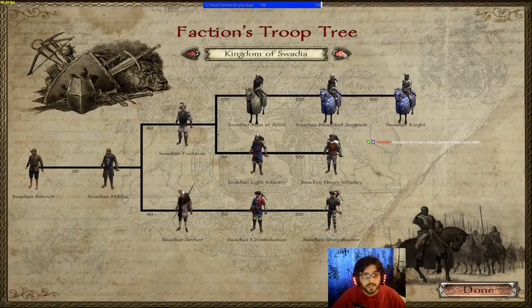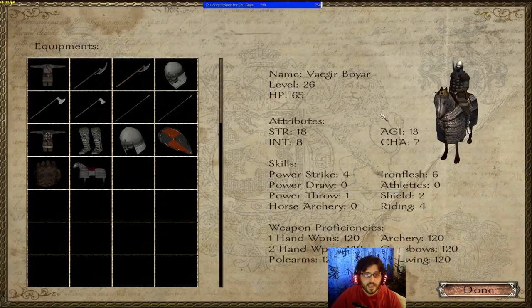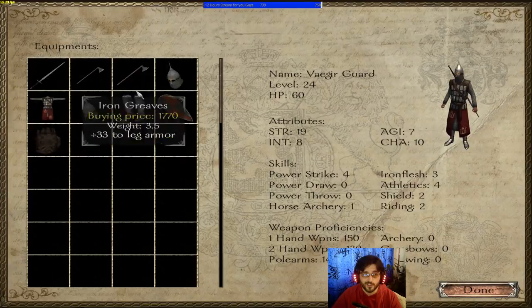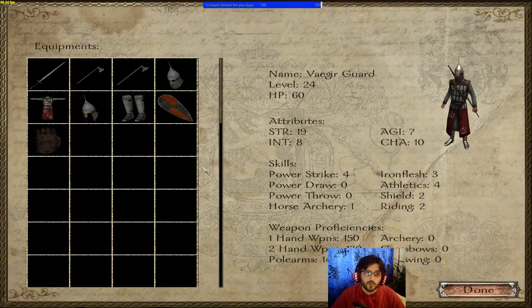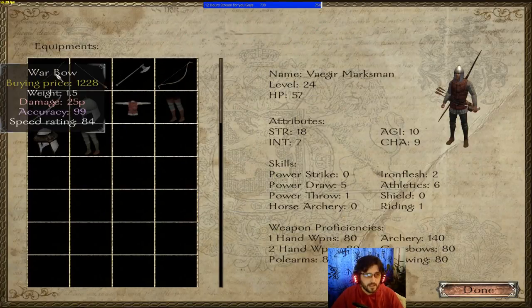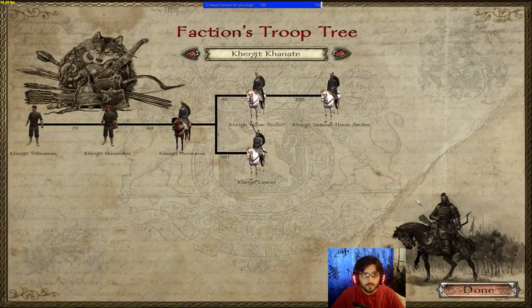Next up are the Vaegirs. Their specialization remains the same as native — they have the best marksman and best archer units. Their mounted units are high up there but slightly under the Swadian knights, making them roughly third or fourth best. Vaegir Guard come equipped with sword-and-board but also two-handers, making them more shock troops — you can't really utilize them as arrow soakers to defend the Vaegir Marksman. The Vaegir Marksman remains one of the best archers in the game with very high burst damage, though they run out of ammo quickly.